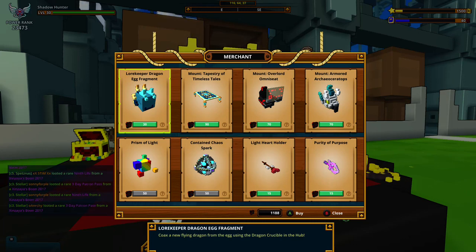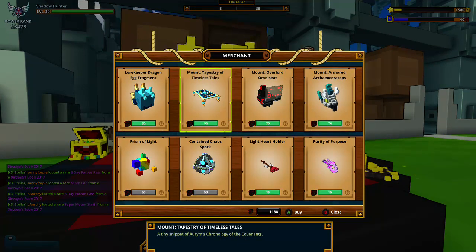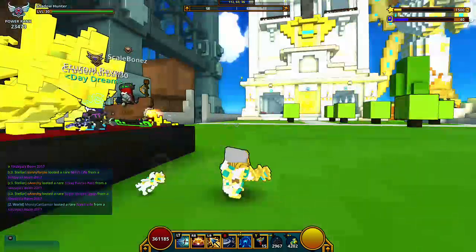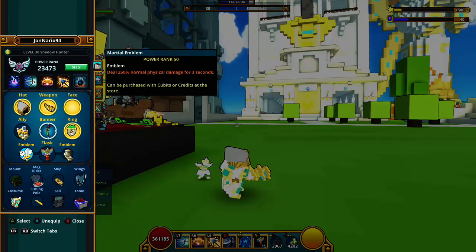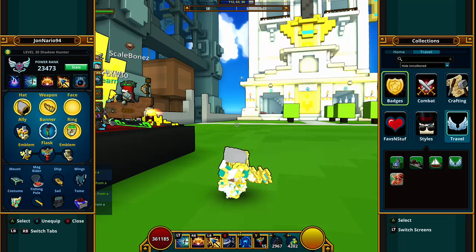Keep that in mind — Lorekeeper dragon egg fragments are tradable. This is a daily token for the same month, from the token from the boom boxes as well, from the same month as the Lorekeeper.